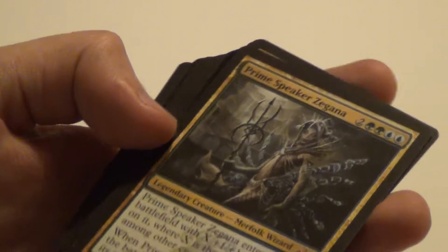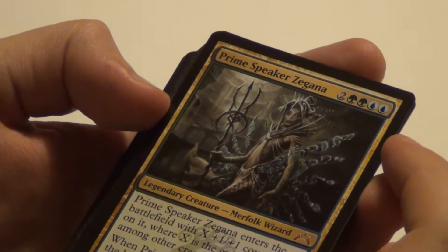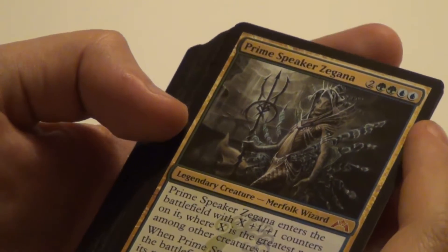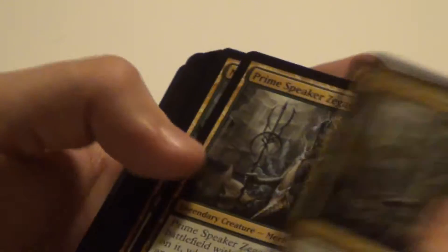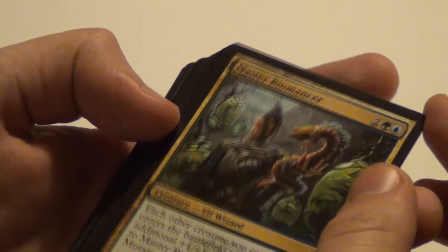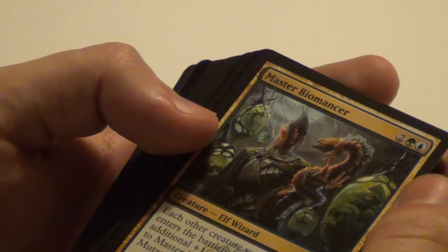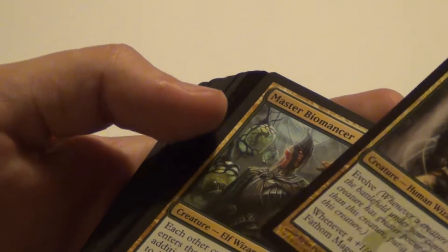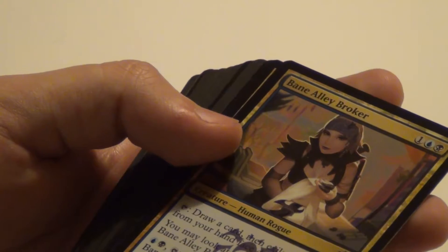Prime Speaker Zegana — we have entered the Mythics. She enters the battlefield with X +1/+1 counters where X is the greatest power among the creatures you control, and when it enters the battlefield you draw cards equal to its power. Got two of those. Then Master Biomancer: each other creature you control enters the battlefield with additional +1/+1 counters equal to Biomancer's power and as a Mutant in addition to its other types. That's the one he was talking about with the Fathom Mage — it will enter with two +1/+1 counters, hence you'll get to draw two cards.